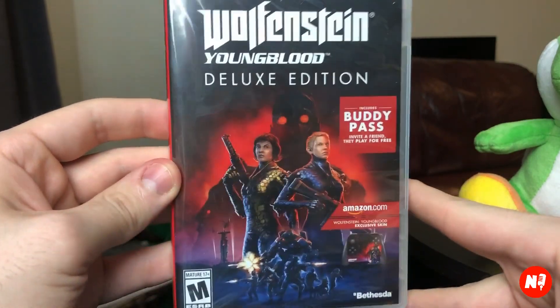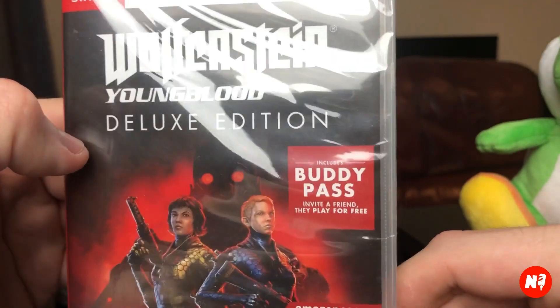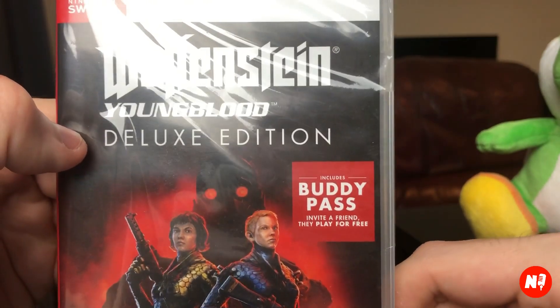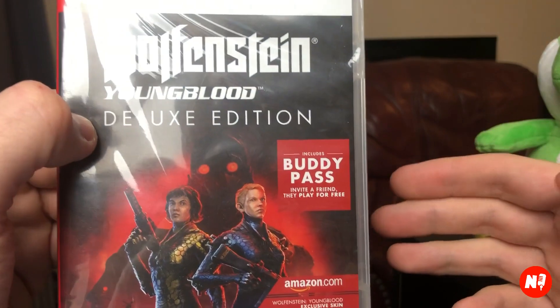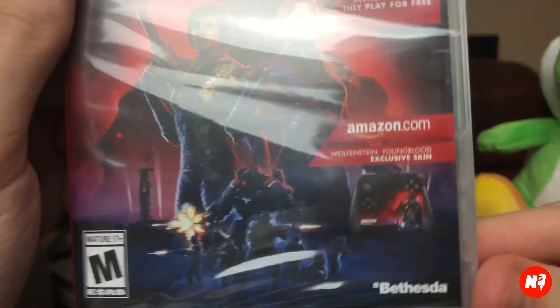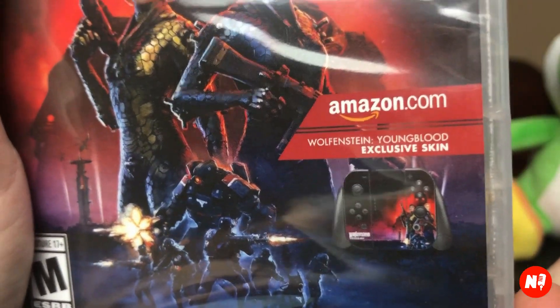There's also a standard edition cover. The Deluxe Edition includes a buddy pass — basically your friend who didn't buy the game downloads a free trial on the Nintendo eShop, and then there's a code inside the case that your friend puts in and they can actually play for free. Pretty cool. It also comes with a Youngblood exclusive skin for your Joy-Con — this is the Amazon exclusive.